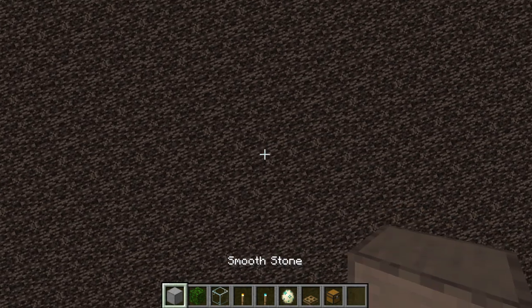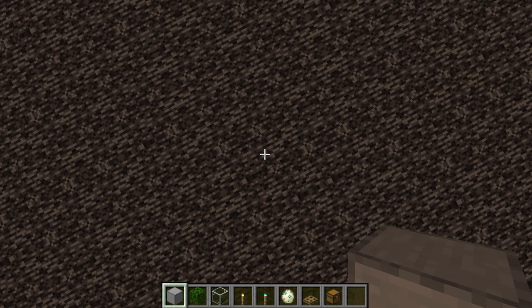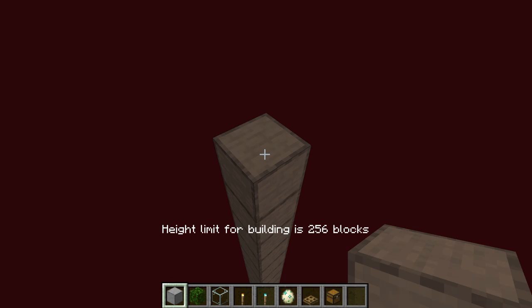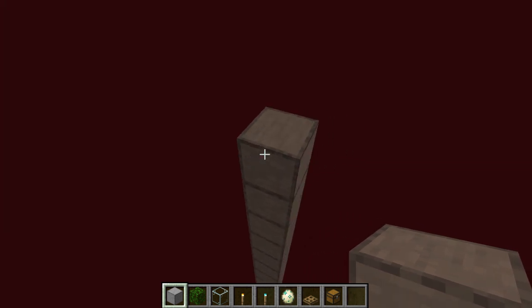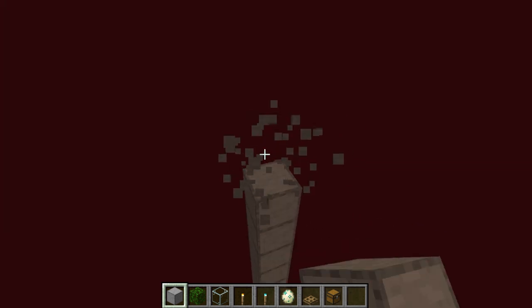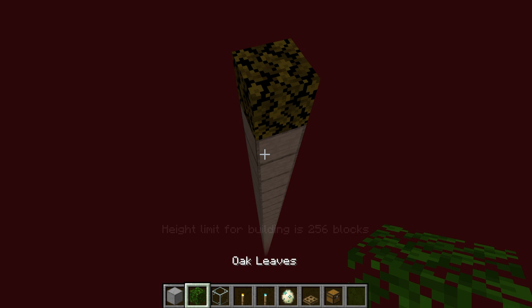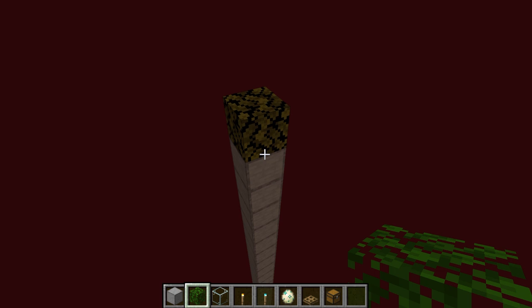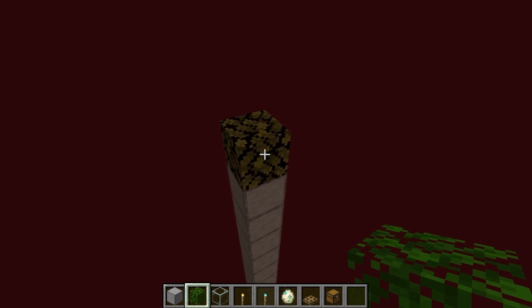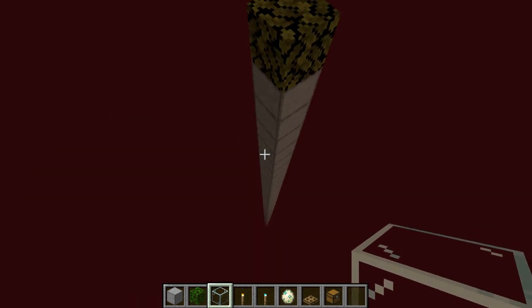We're going to build all the way from the nether roof up to build height, so that's the first thing I'm going to do right now. Once you actually get up to build height, you're going to get the message: height limit for building is 256 blocks. All you have to do is replace that block with either glass or leaves. Leaves are completely renewable — you can get them from planting trees and taking them down using your shears. You could also use glass, and that's going to prevent anything from spawning on top of the farm.